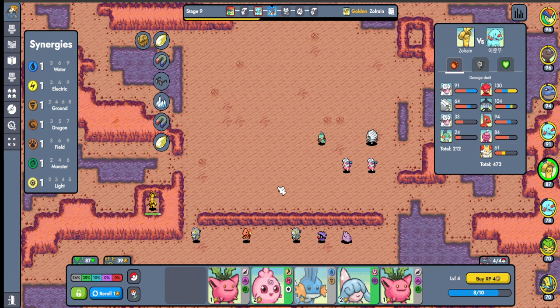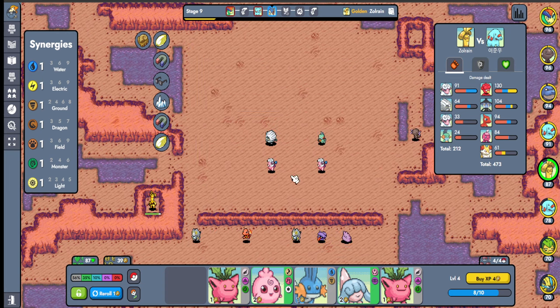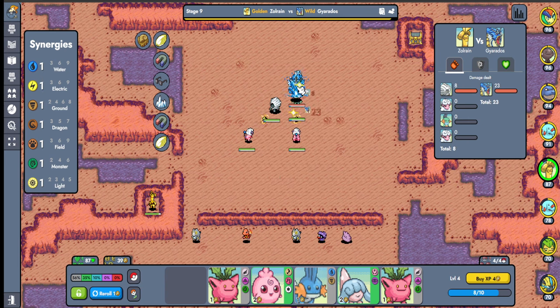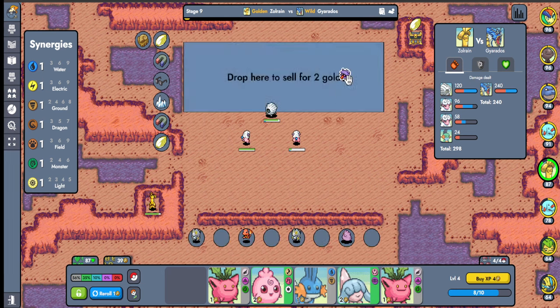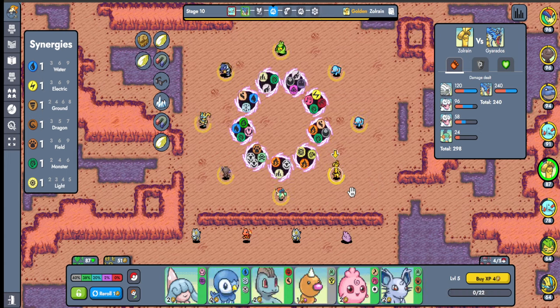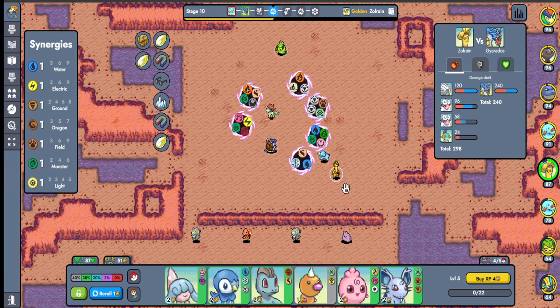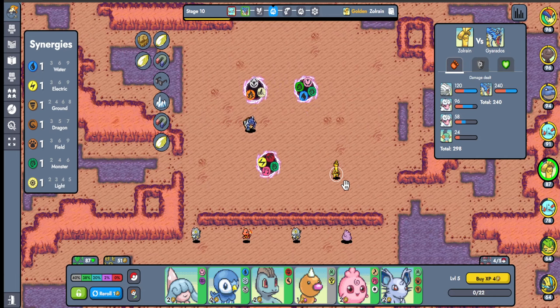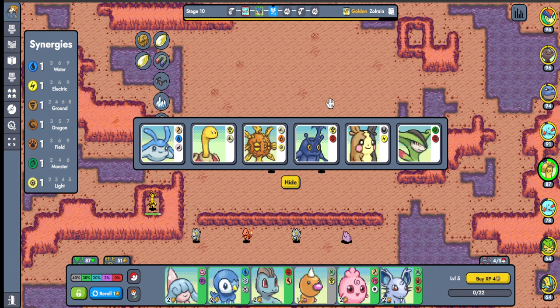I'm not gonna keep them behind though. Hopefully they don't get slammed. I'm going to try and surround Gyarados here - oh he's behind them, that's not good. Okay we're going to get 51 gold, nice. I'm not even gonna pick - I'm gonna let fate decide for me. We're not gonna pick anything... fate decided I get garbage, okay sure.